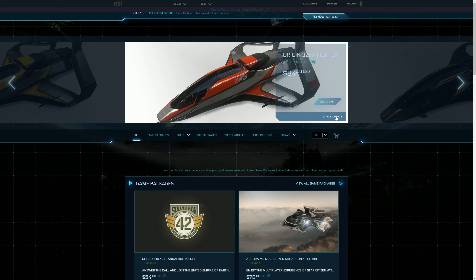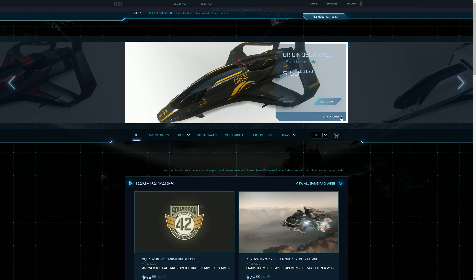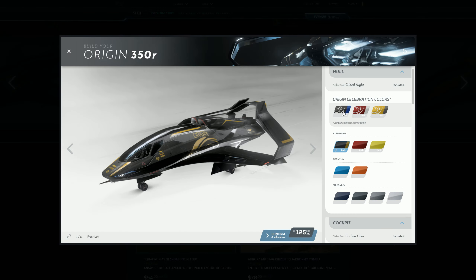We chose the 350R — the racer. That used to be a jet-black ship. I actually used to own most of the Origin 300 series, but I think I melted them all some time ago. So you've got some customizations here.